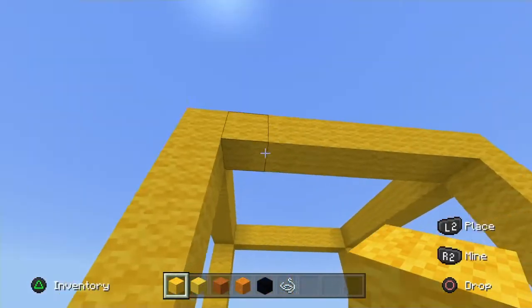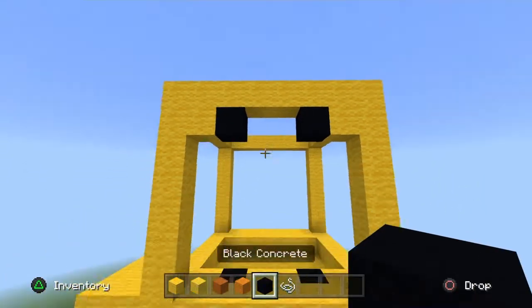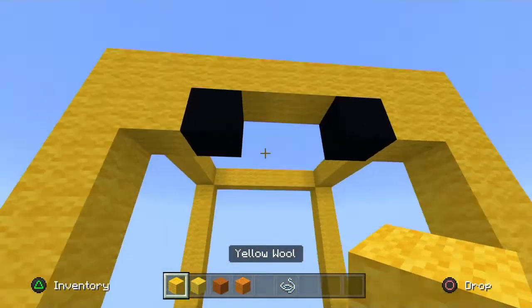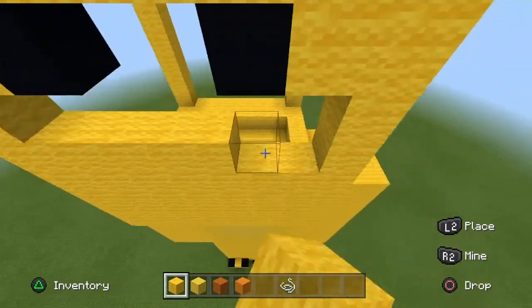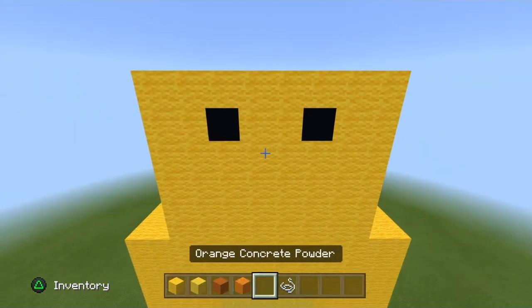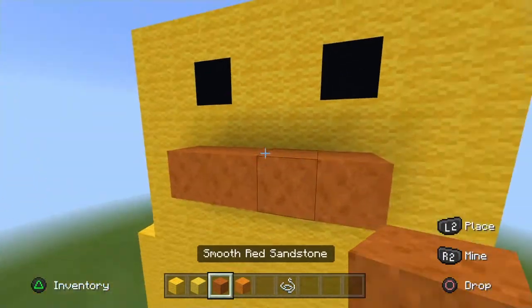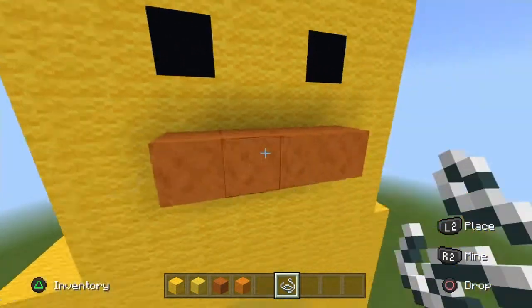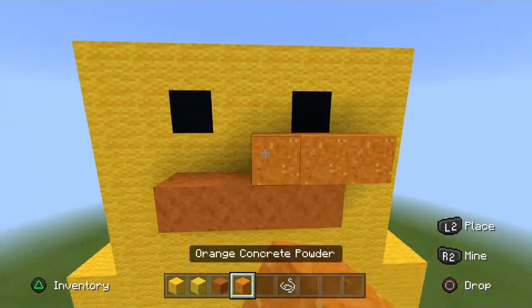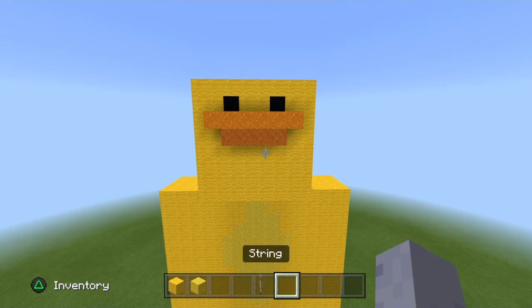On the front of the head, starting from the top, place a yellow wool inwards on each corner, and then a black concrete next to it. Once done you can drop your black concrete. Fill the rest of the face in with yellow wool. Skip a layer and go right here — place four smooth red sandstone, ending at both eyes like so. At the ends of each smooth red sandstone, place your string or barrier block, and place six orange powder on top of that, like so. Once done, drop your string or barrier block, smooth red sandstone, and orange powder.